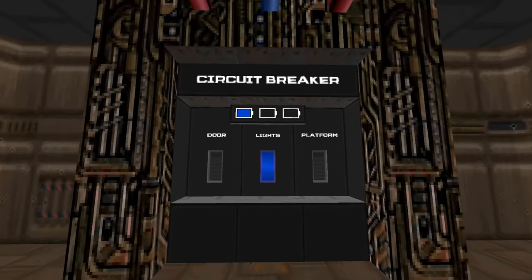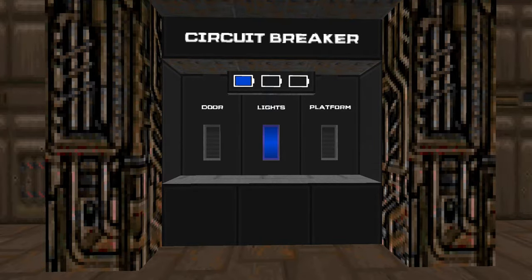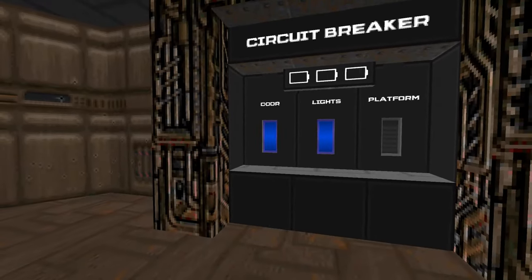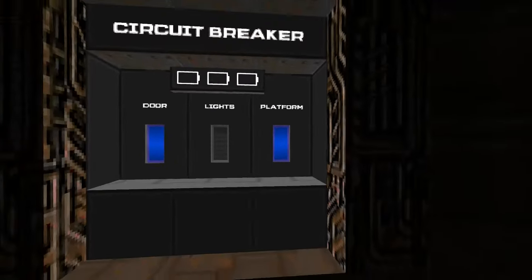Here's what I ultimately ended up with. It's definitely not as cool or flashy as Dead Space, but all of the functionality is there and I'm pretty happy with how it turned out. Much like in Dead Space, the breaker only has a certain amount of power that you can allocate to any of the circuits. This circuit allows us to open a door, turn on the lights, or activate a perpetual platform.